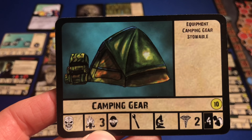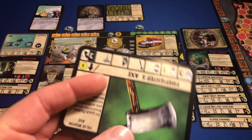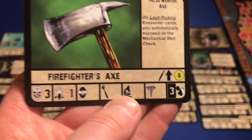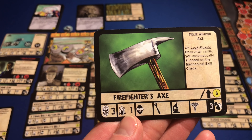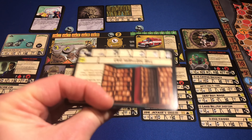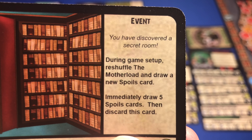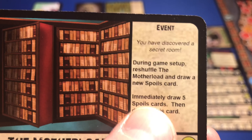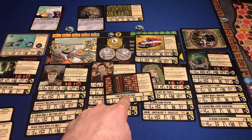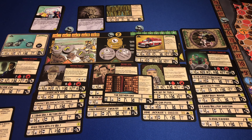In the auction house phase we get three spoils to potentially buy two of. We get camping gear for 10 bucks — stowable equipment, not appealing. Next is a firefighter's axe — on lockpicking encounter cards you automatically succeed on a mechanical check, one fight and one survival skill, costs six, weighs three. Interesting. Then we get The Mother Load — you have discovered a secret room; immediately draw five spoils cards and discard this card. I can buy this event card for five salvage coin. That's potentially overpowered, but we're going to do it.